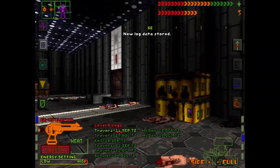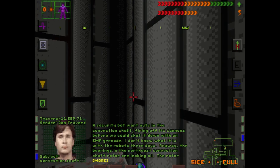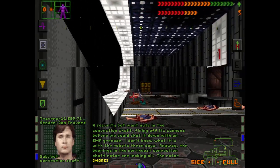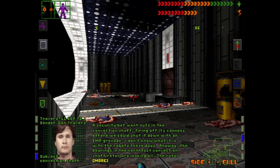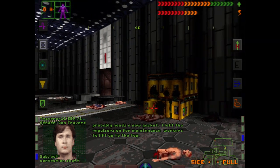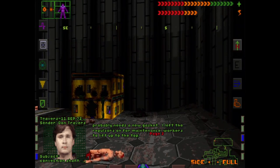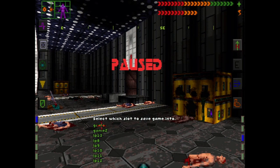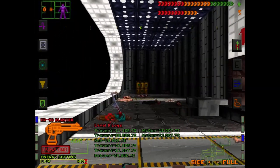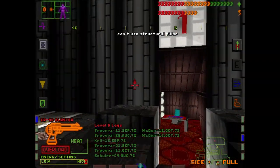What about this one? Trappers. Security bot went bananas in the convection shaft - had to toss in an EMP grenade. Anyway, the bearings in the northeast convection shaft are shot. I left the repulsors on for the maintenance people. That's it for today. I think that's where we started the episode at, maybe. I think we're done in here as far as I can tell.